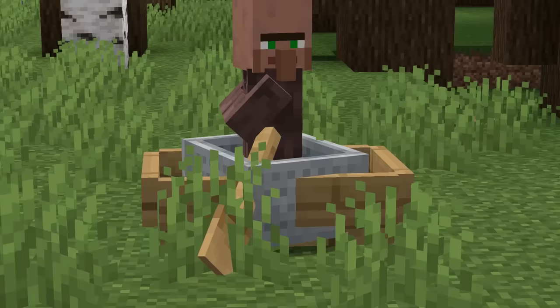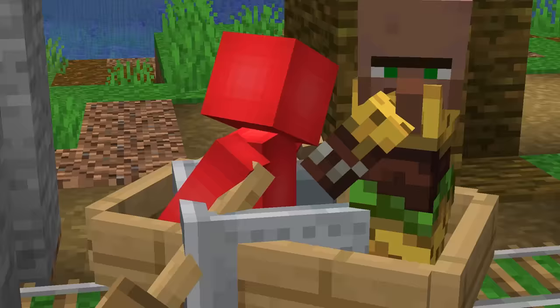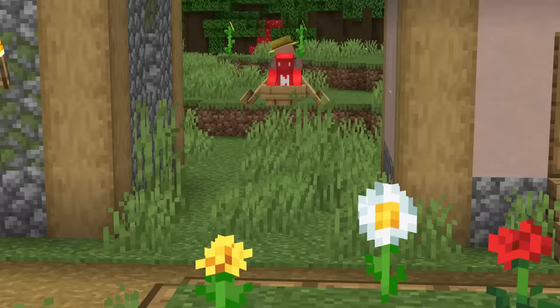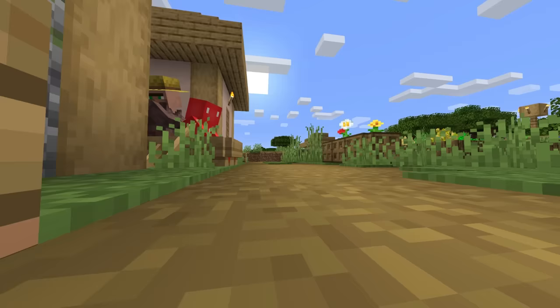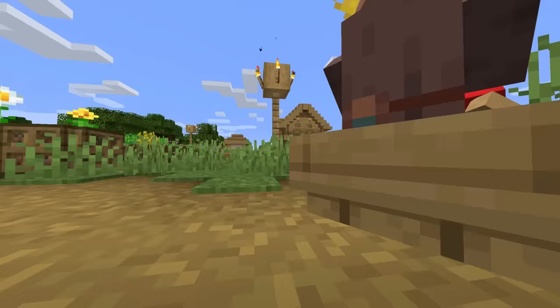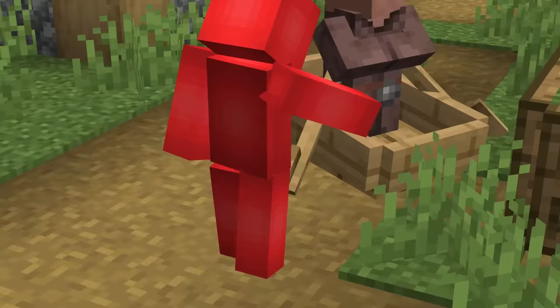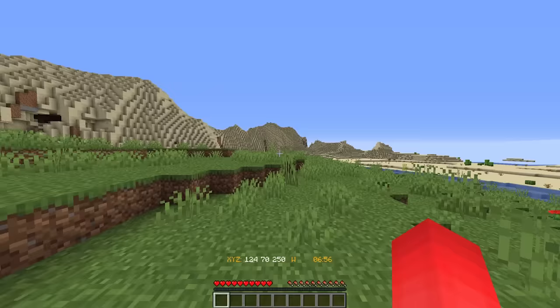Number eighteen: by themselves, villagers are an irritating mob, but when you try to move them, that frustration cranks up to eleven. Since they can't be led around like pigs or cows, we need something like a boat to take them long distances. But using a boat in a village has its own problems — if you row the boat on top of a path block, you're out of luck. Since you can't row the boat upwards, that one pixel is all it takes to lock your boat to the path, and now you've got to break it and start all over.